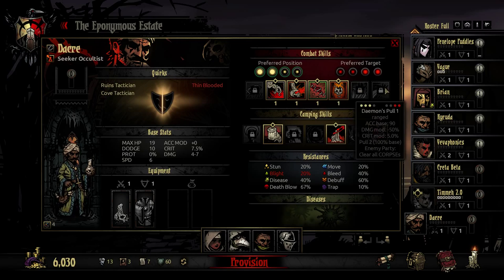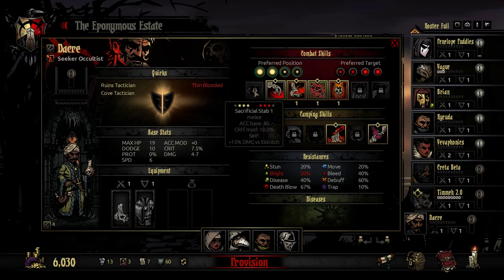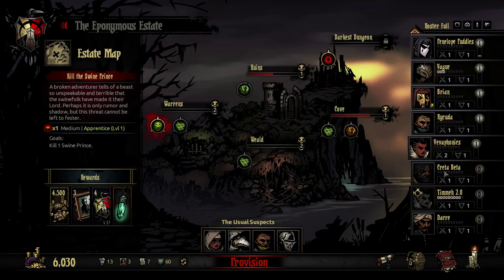There's Hands from the Abyss — a stun. Demon's Pull clears corpses and moves something forward, which is actually really useful. And this doesn't seem great but it crits when it needs to crit — that's a very clutch skill. We've got a Ruins Tactician and a Cove Tactician, so that's someone we'll take out in future, probably to the Cove or the Ruins.